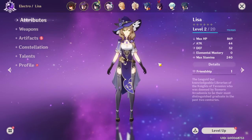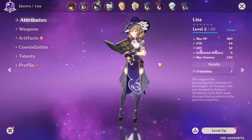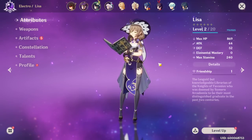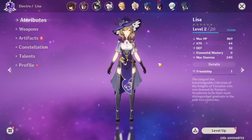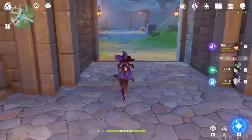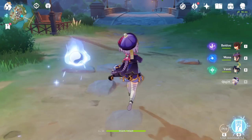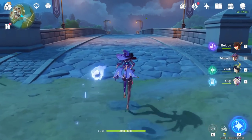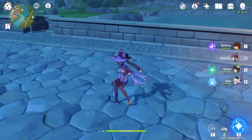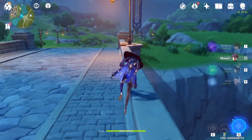On top of that, you can drop Mona's ult and Lisa's ult and the combination will just kill everybody. You can also combo Mona with Chichi — pop her E, switch to Chichi, and start freezing enemies. Or pop her E and switch to Venti, drop his ult, and do whatever you need. She combos well with a lot of characters because of how her abilities work, but generally she's just going to be a combo damage dealer.